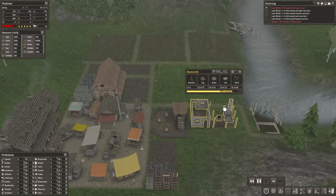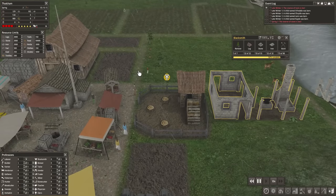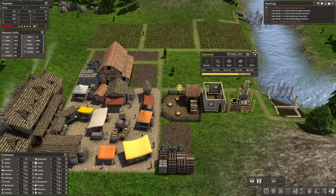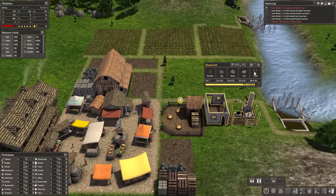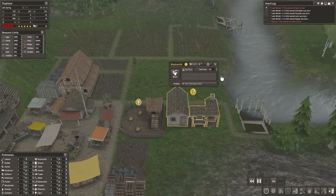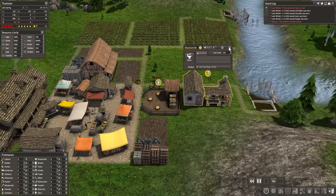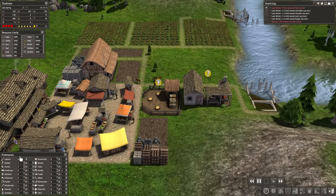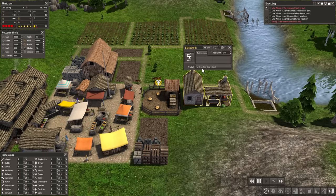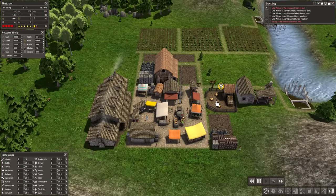The blacksmith is 90% done — fantastic. We've also hit the limit on firewood, so the woodcutter isn't working anymore, which I'm okay with. They're going to be nice and warm through winter. Now that the blacksmith is done, it's going to be logs and iron to make tools. We can also use logs, iron, and coal, but we don't have a mine to get coal right now. So we'll just get ourselves a blacksmith going with the limit of 150 tools.